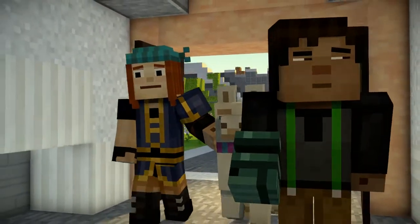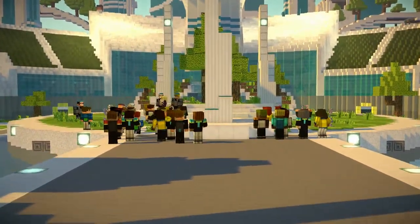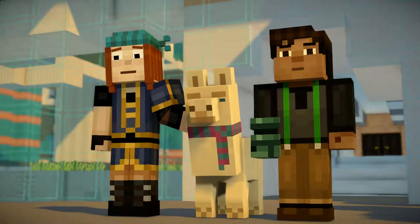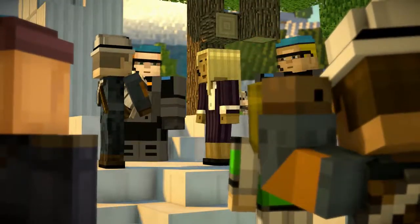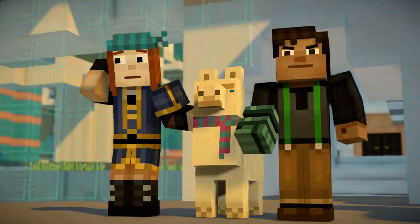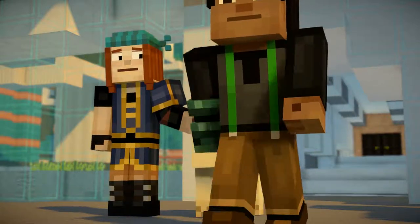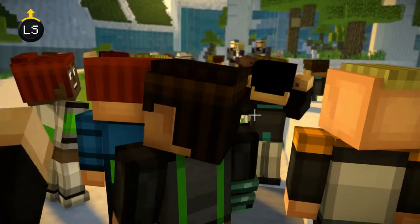Is this supposed to be like City Hall or Town Hall, a meeting area? I guess it is. What are those guards? I think those are guards, mates — the ones in the gray suits. They look pretty tough.